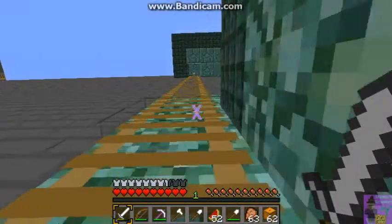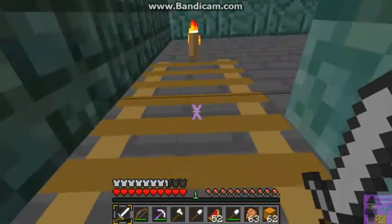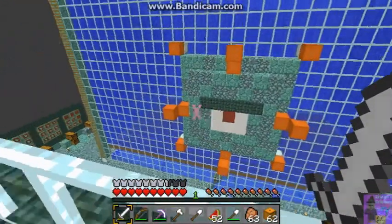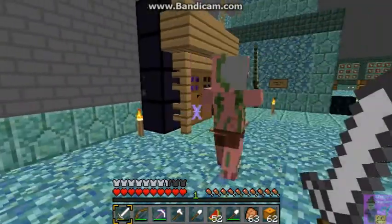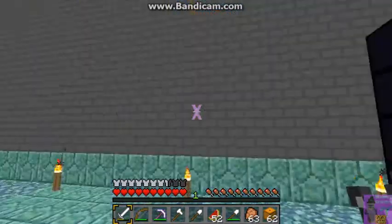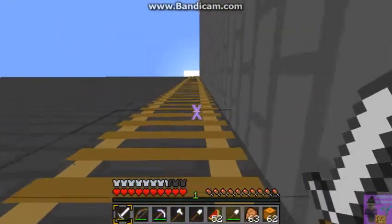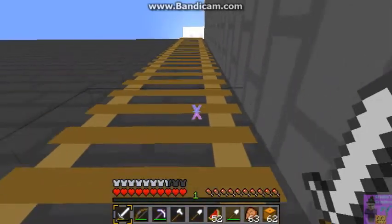Here's a little AFK platform — he's got a bed up here — with an observation deck so that you can see how beautiful the farm is and watch the creatures spawning and floating down. This pigman, I think it wants to get back into the nether but there are doors so it can't. Zombie pigmen are not like zombies; they don't do doors.